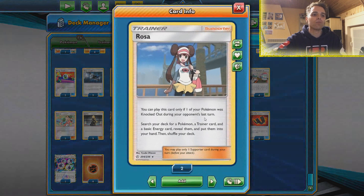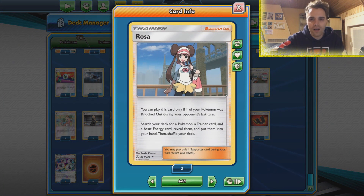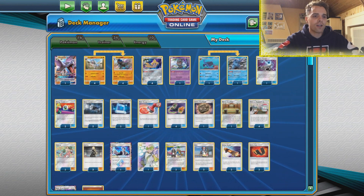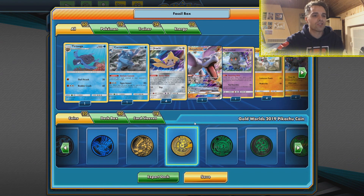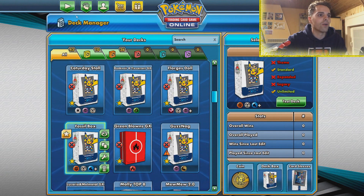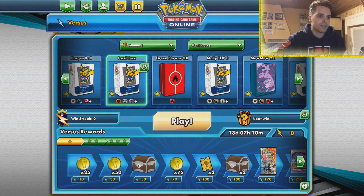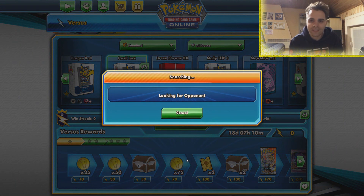If they want to have a setup, bam, it's gone. Rosa lets us search our deck for a trainer card, a Pokemon, and a basic energy if one of our Pokemon got knocked out during the opponent's last turn. So that is our deck for today — Fossil Box. I'm so surprised it got into the top eight, so I'm very excited to be playing around with this once more. This is an updated archetype so we'll see if it is still as solid as it looks.